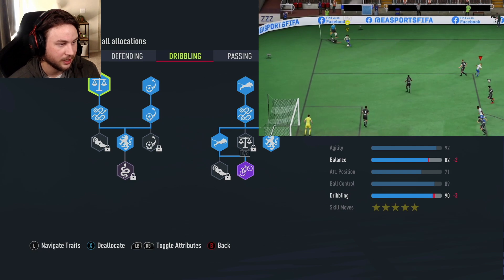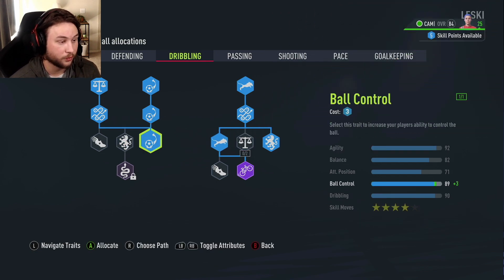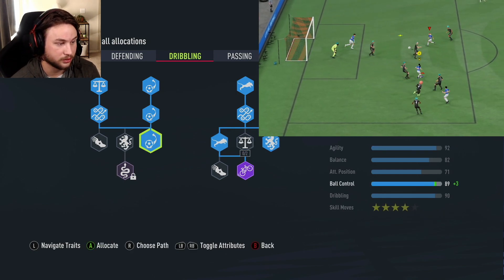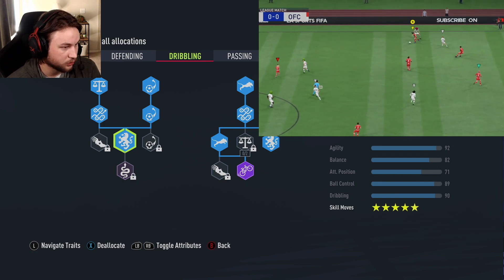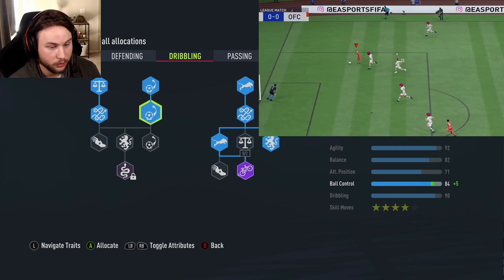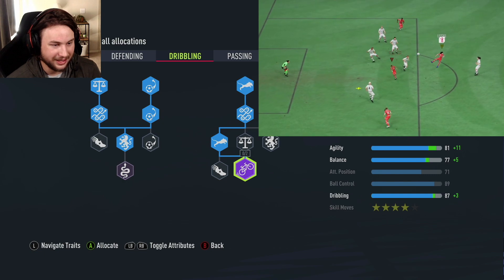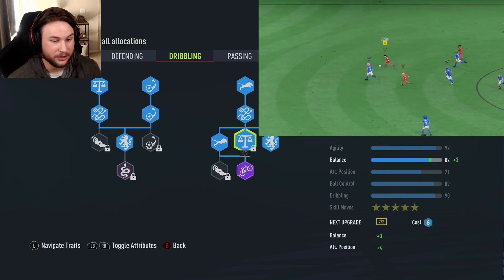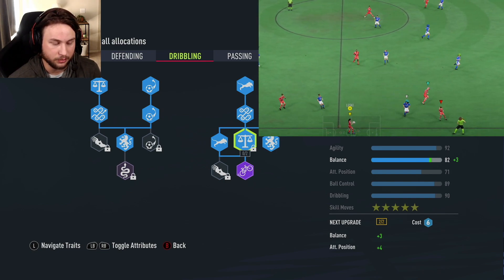The dribbling page is very good and makes up for the lack of physical stats. I went for five-star skills — if you want, you can take one skill off and use those points elsewhere. On the left side you get balance, dribbling, and both ball control upgrades for plus five each at four skill points. On the right side, go all the way down to the links archetype for some agility and balance upgrades, then make sure to get the five-star skills.